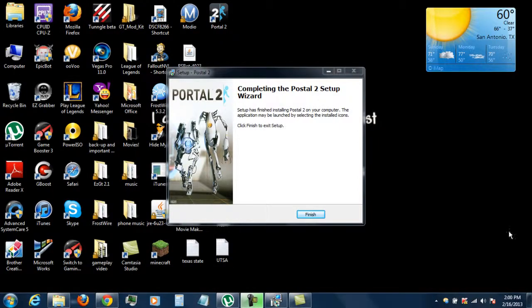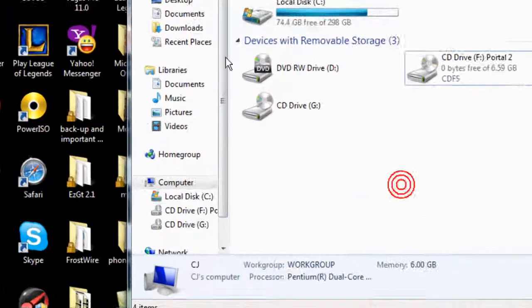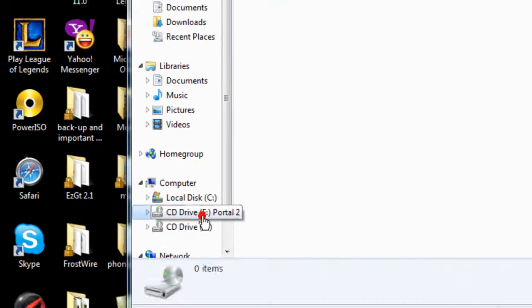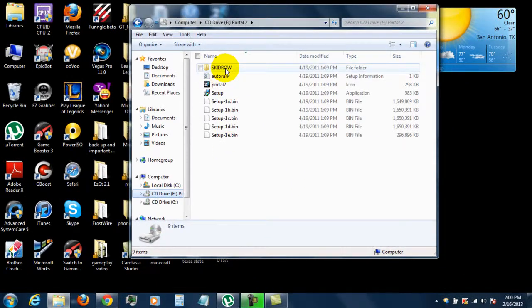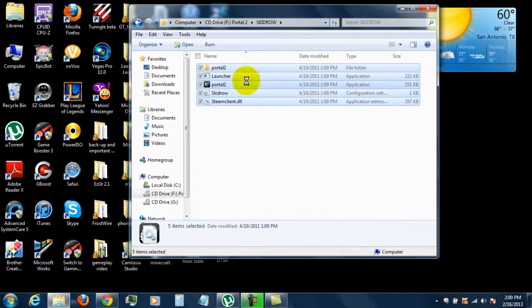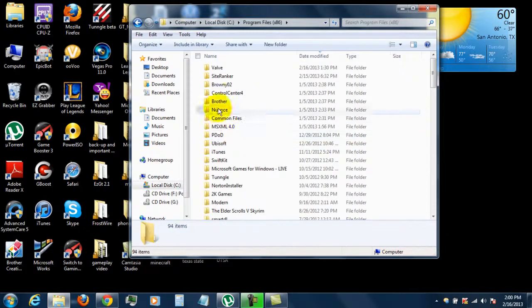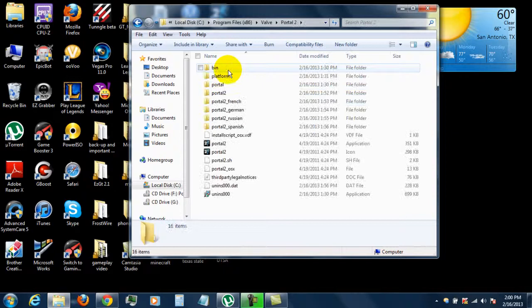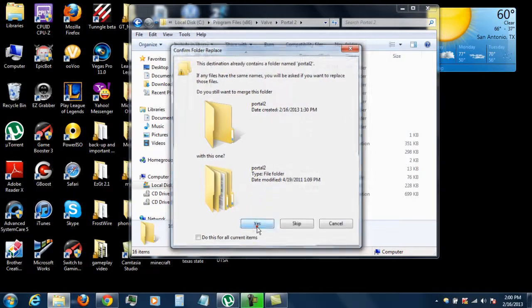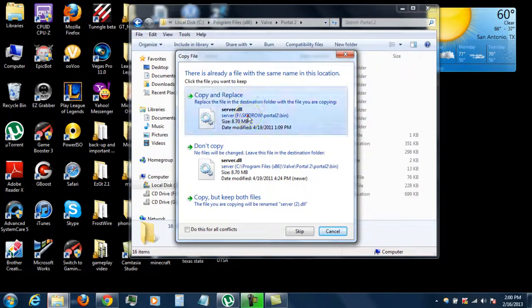Alright guys, everything is done installing. Once it's done you just hit Finish, then go to your libraries, click on the CD drive — F Portal — and you're going to see all these things. Click on the schedule file, you'll see all of this — this is basically all the stuff you need to copy. Copy it, go to Computer, Local Disk, Program Files, go to Valve, Portal 2, and paste it there.